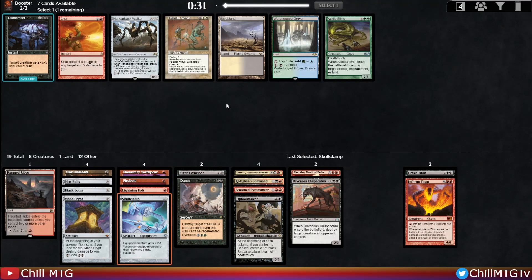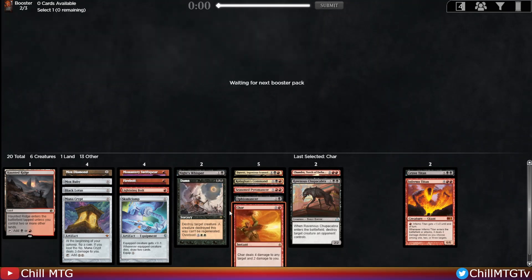There's a Dismember and a Char — the Char hits planeswalkers where Dismember doesn't. I have enough removal for creatures, so I'm picking up the Char to hit planeswalkers or go face. We have Chupacabra, Damnation, Firebolt, Lightning Bolt, and Duress — we're well-positioned against creature decks. I just don't want to lose to some random planeswalker, so the Char's ability to hit planeswalkers is why I picked it.